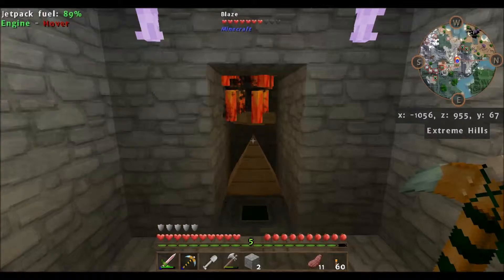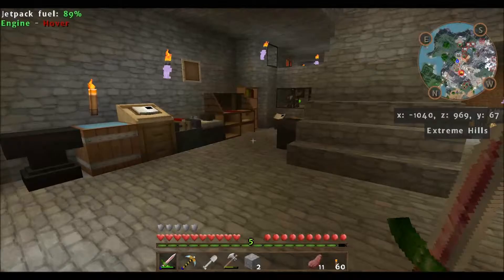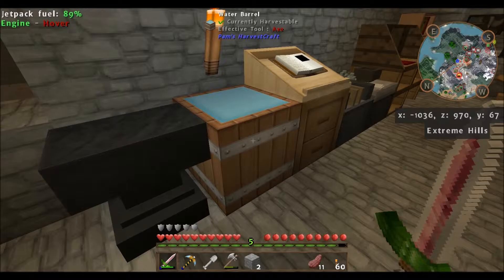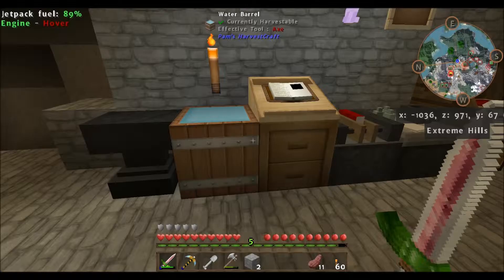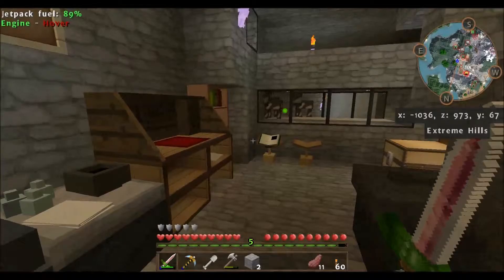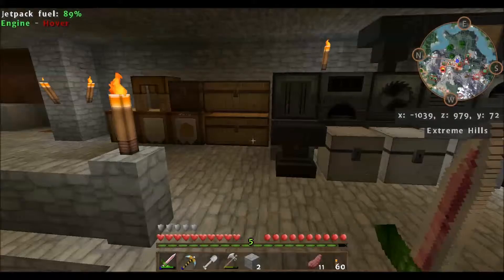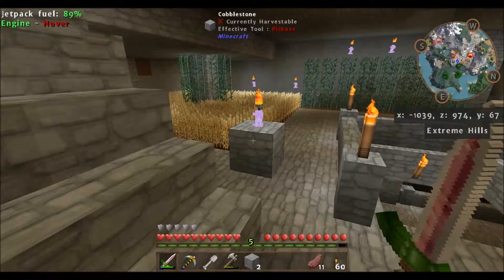I did pick up a blaze spawner from the nether fortress, which I desperately needed for blaze rods, so that worked out really well. I've got that set up here — you can see it from outside, it's a big 9x9 box. It's ugly from the outside, but I just needed something in a hurry because I just needed blaze rods, so I didn't design anything fancy — just usable. I'm still using Pam's Harvestcraft water barrels for an infinite water source to fill up my ink vials, and I love those barrels — they look so much better than a hole of water in the floor.